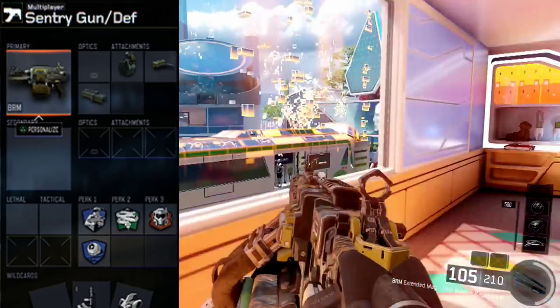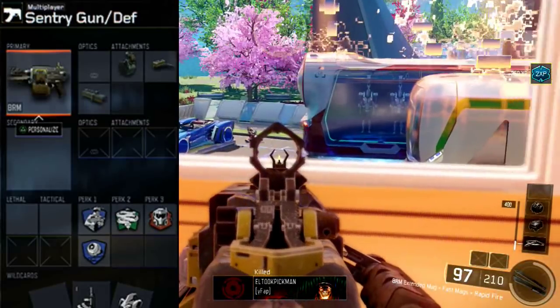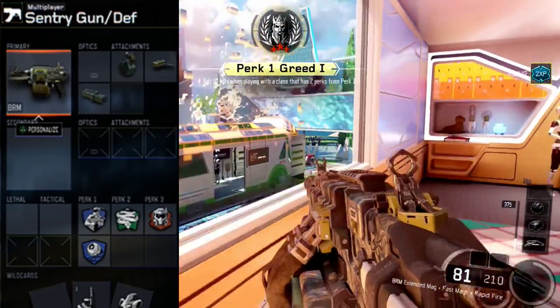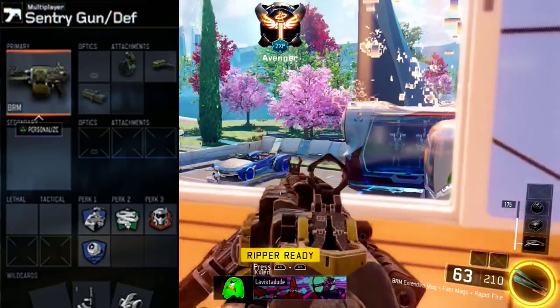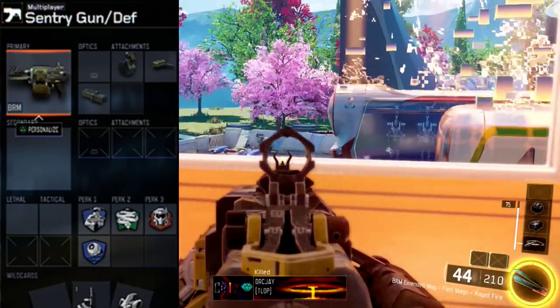Grip isn't really necessary for this gun because the recoil is super easy to control. I have Fast Mags on because the reload time for the BRM is somewhat slow, and I have Rapid Fire on which allows me to spray and pray with this gun. And finally, Extended Mags because I'm going to be wasting a lot of ammo — Rapid Fire wastes a lot of ammo as well, so Extended Mags complements this gun a lot.